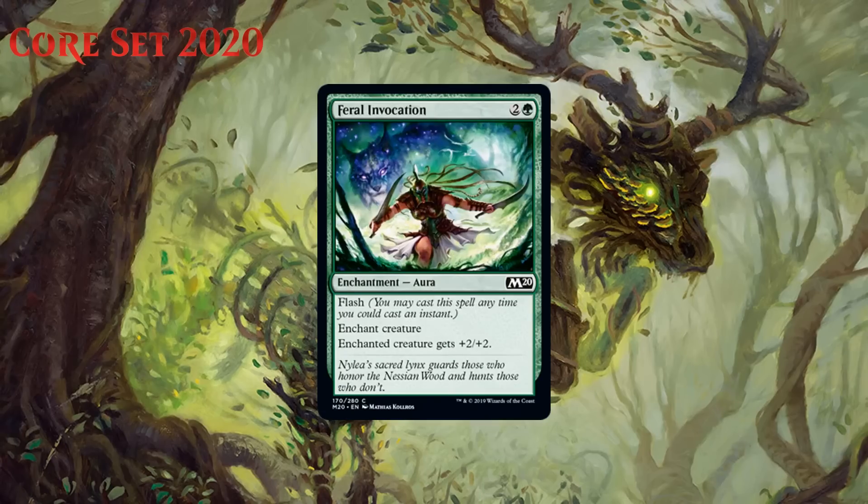Next up we have Feral Invocation, which for two generic and a green is a common aura with flash. The enchanted creature gets +2/+2. As we've talked about throughout the week, auras have problems in limited — namely the risk of getting two-for-one'd, which is very real. Flash on an aura makes it better than it would be otherwise because you can use it as a pseudo-removal spell, and if you can do that, you won't really get two-for-one'd since you already killed one of their creatures. You still can't play this in a lot of situations where your opponent might have instant-speed interaction, but I think situations will present themselves enough that it isn't completely horrendous. All of that might sound like I really like this card, and I guess I do as far as auras go, but I still think you cut it more often than not. I'm giving it a D+.